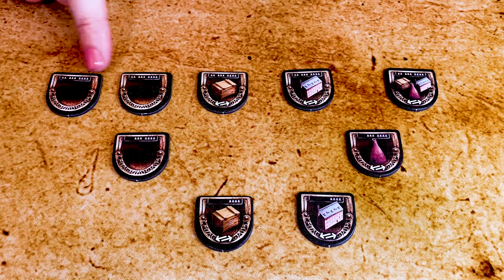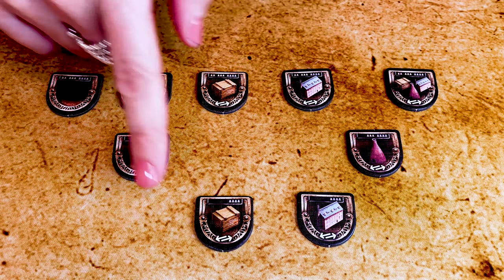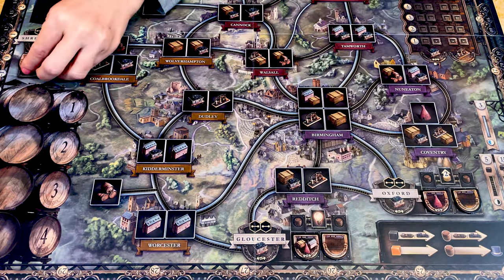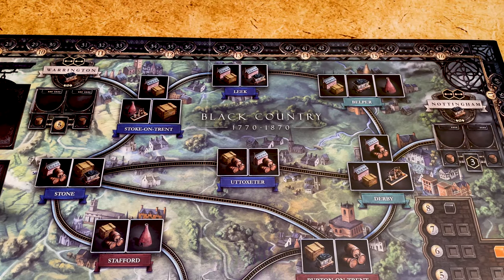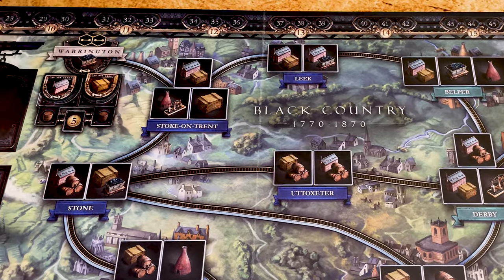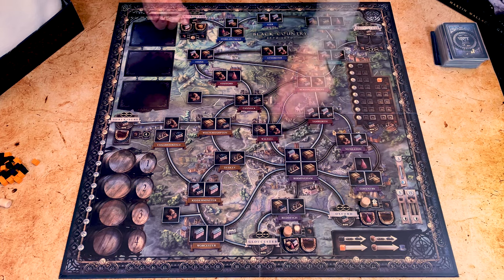Take the merchant tiles corresponding to the number of players. These are for a two player game; add these for three, and then use all of them for a four player game. Randomly place one on each merchant space. As indicated, you do not use Nottingham in a three player game and also leave Warrington empty in a two player game. But here, since it's a three player game, I'm placing two in Warrington. Finally, place one beer barrel near each non-blank merchant tile.